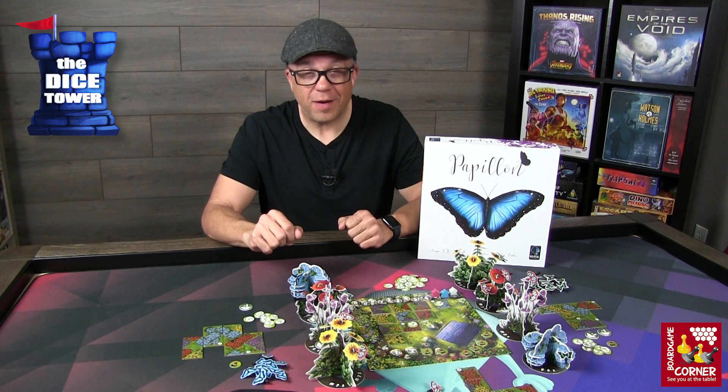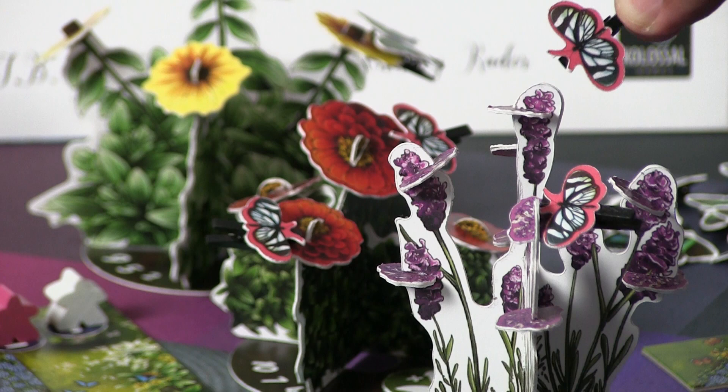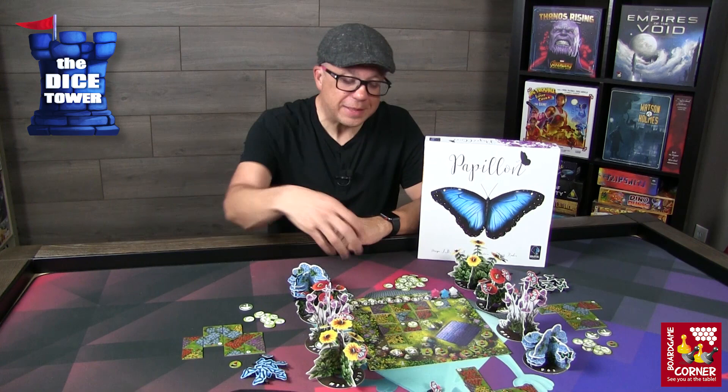The game is divided into four phases, and at the end of eight rounds the game comes to an end. The four phases are: preparation — where you prep and draft tiles from the board — gardening — where you build out your garden — and finally the butterfly phase, where you attach butterflies to the different flowers.